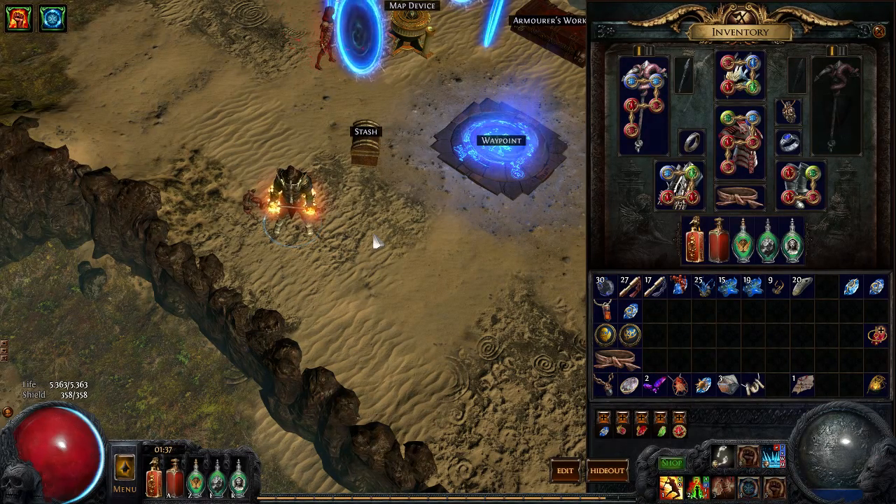I needed to change some things on the passive tree — I needed to take elemental damage nodes, because that scales really well with Ice Crash.